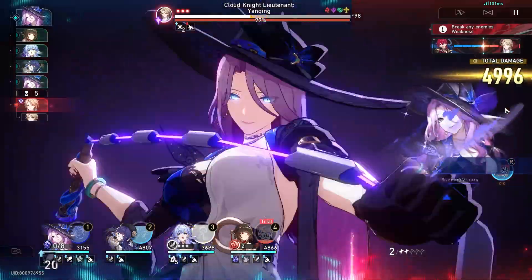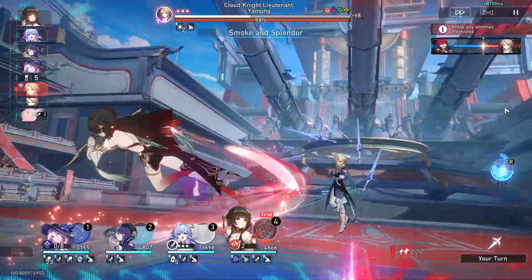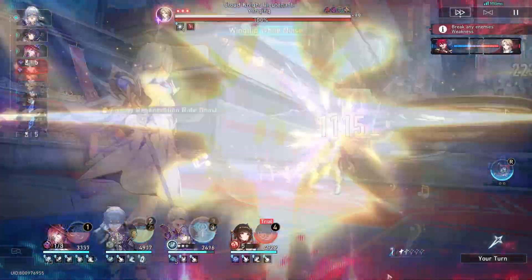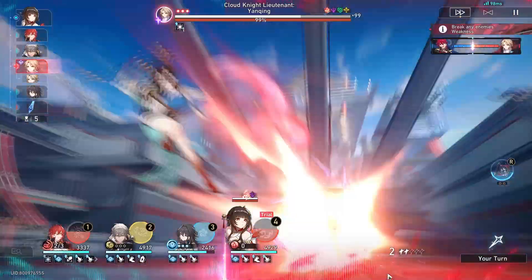Fuyuan can damage your enemy (AOE type), heal your ally (AOE type), and cleanse your ally (AOE type). To summon Fuyuan, her rabbit, you just need to press Skill once.